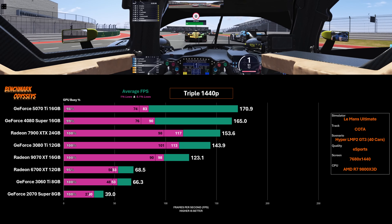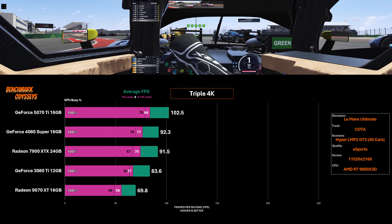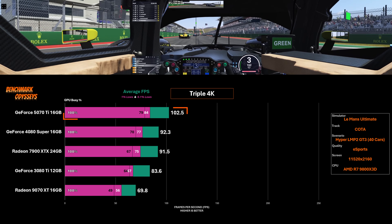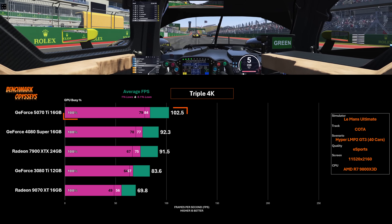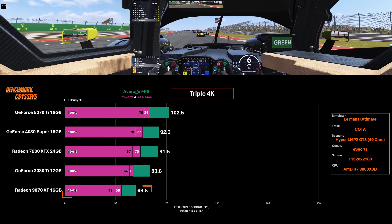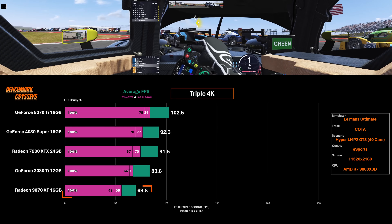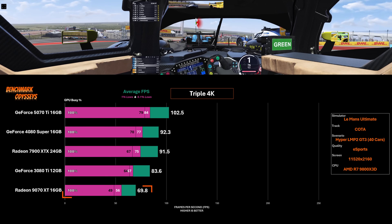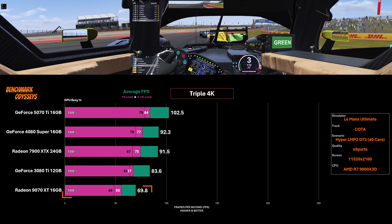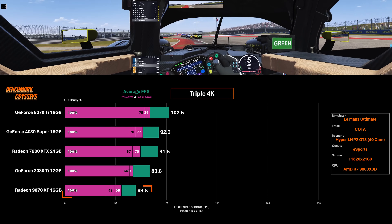Moving up to triple 4K, I did not bother with the three slow cards — it would have been an unplayable experience. We get pretty good results for the top five. The 5070 Ti was actually able to break away from the pack with a 10% advantage over the 4080 Super and the 7900 XTX. Once again the 9070 XT is trailing behind at the bottom of the chart at 69.8 FPS, with lows in the 50s — 49 even. So this is not a great showing for this card at high resolution. The MSI 5070 Ti is 47% faster — that's a big gap.